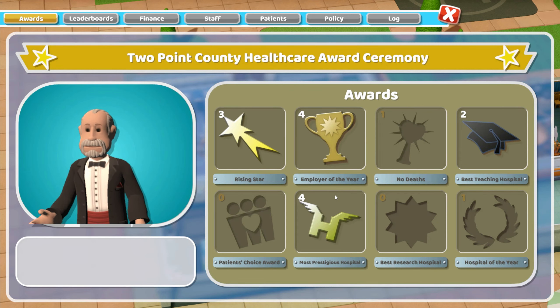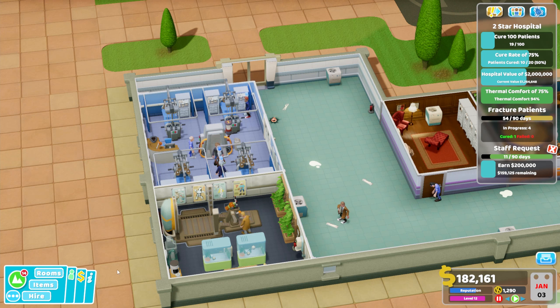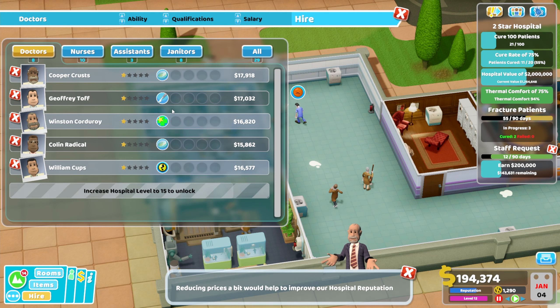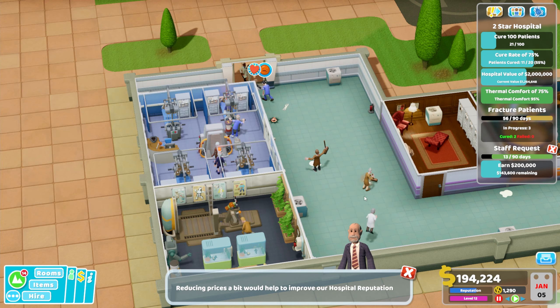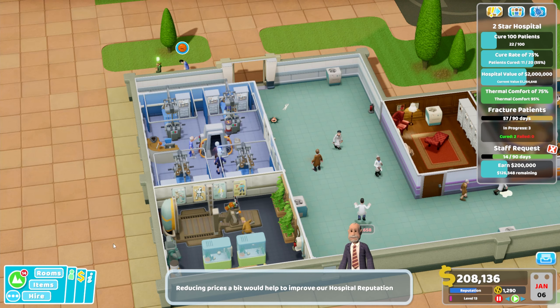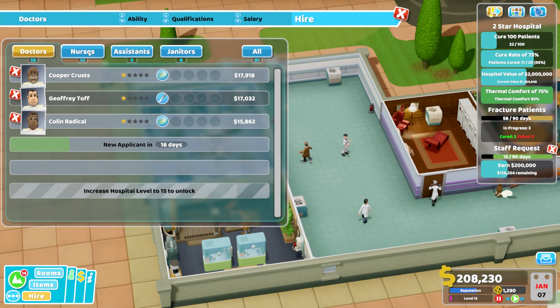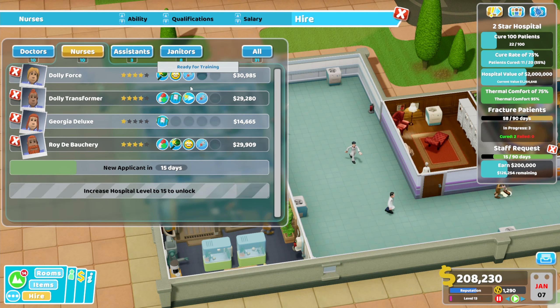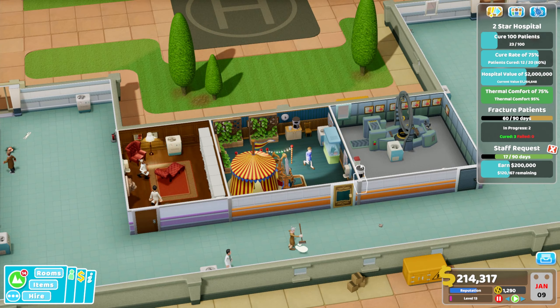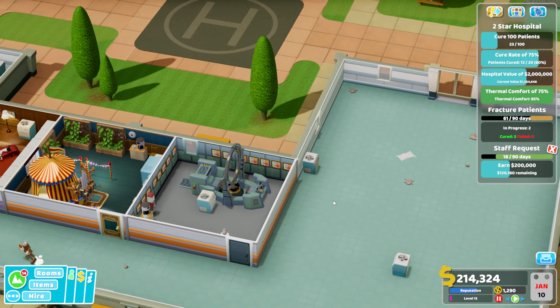The hospital value will increase as we improve our machines, staff and profits, so we're in a good position. We are going to build a head office - that's what we're putting in now. We've won Best Teaching, Most Prestigious Empire of the Year and Rising Star. I'm pretty happy with that. Let's hire some more janitors because things are getting a little crazy with the amount of stuff that needs doing, and I'll bring in a few treatment doctors since we now have more treatment rooms that need staffing.